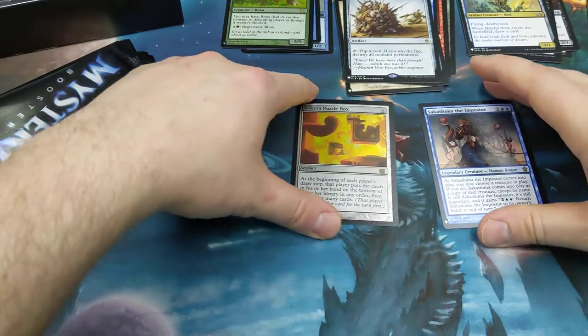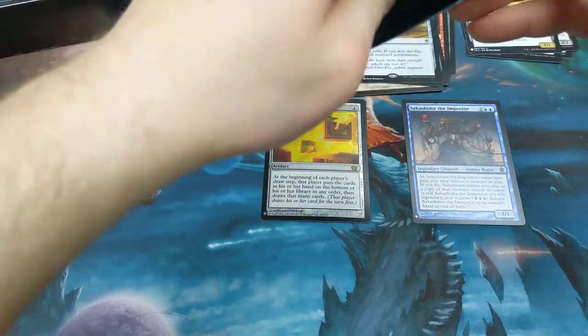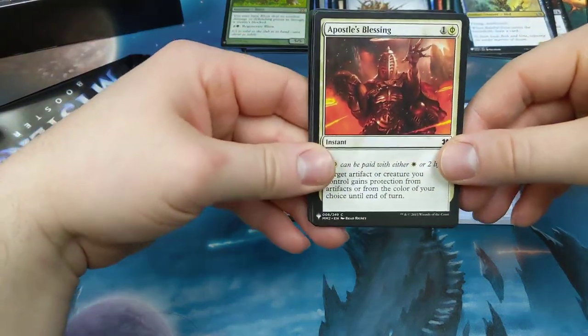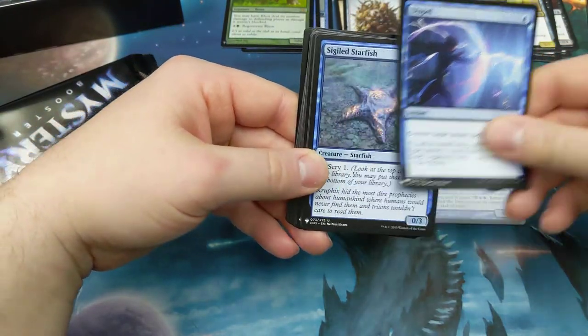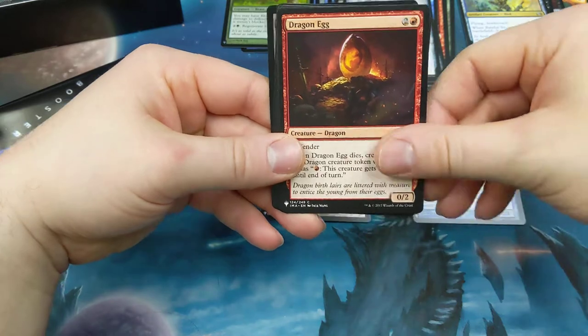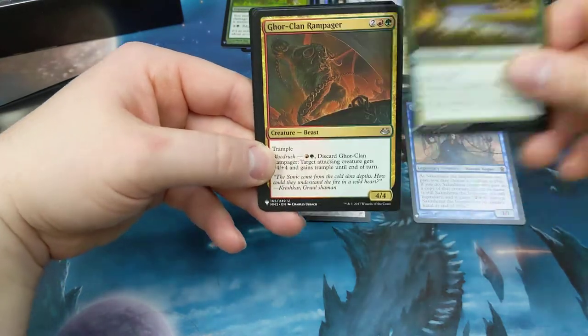Or if you play Niv-Mizzet — whenever an opponent draws a card they lose a life, or a player draws a card — it's a deck thing. So that's a decent foil rare. Dispel, bio's falling over on the edge here. Dowsing, Gloom, Recover. Blade Seeker, Dragon Egg. Hydra, Gift of Paradise.